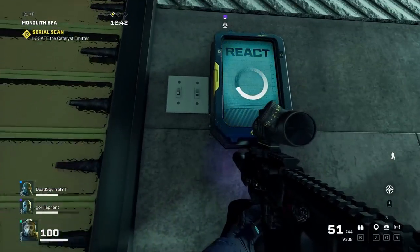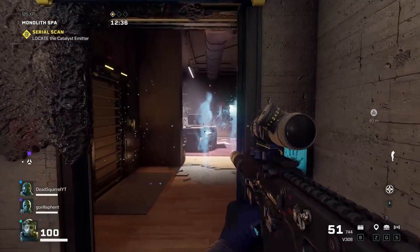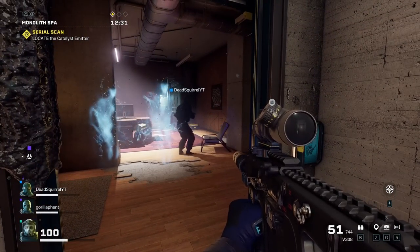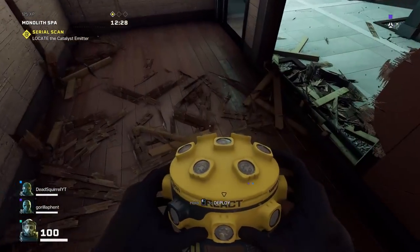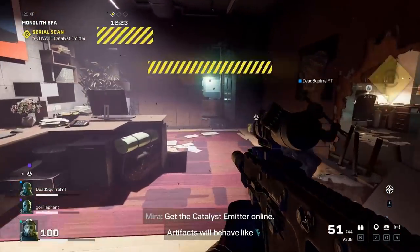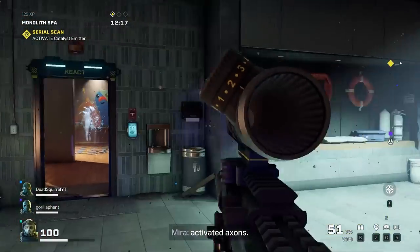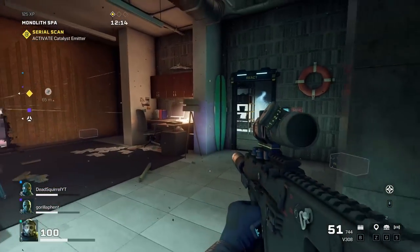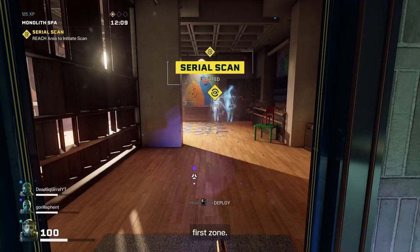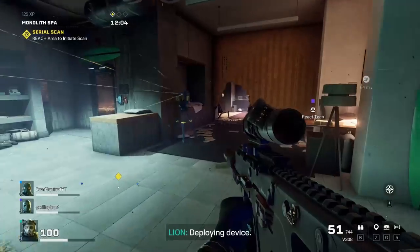There's no one — Squirrel, watch out through the wall. There's some ghosts. This is the area we've got to capture. I'm going to put a little scanner here in case they come up behind us. We just have to start scanning. All this scan area is right ahead of us.